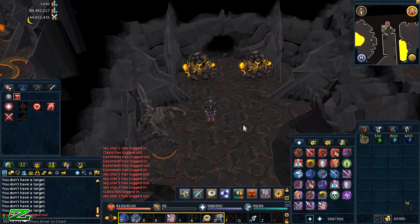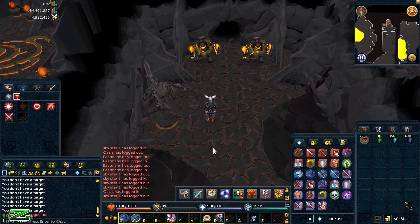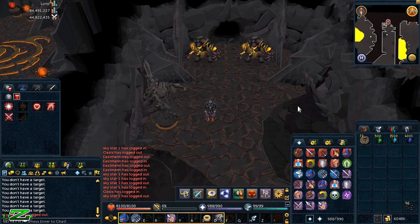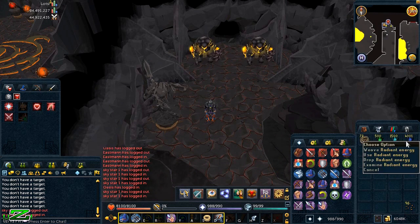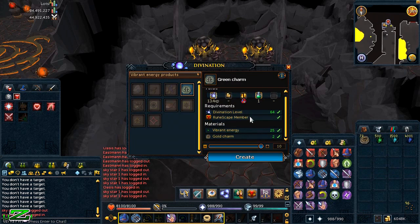The final feature in this update is the ability to transmute charms — converting gold charms into greens, crimsons, or blues through multiple stages. Two gold charms plus 25 vibrant energies make one green charm. Demonstrated on screen: combining two gold charms and 25 vibrant energies to produce one green charm.